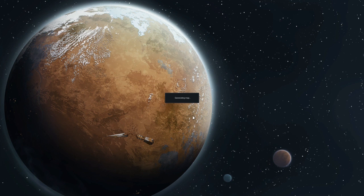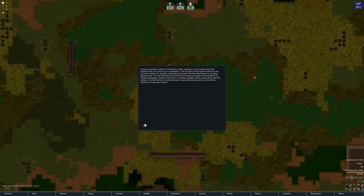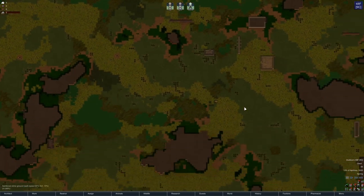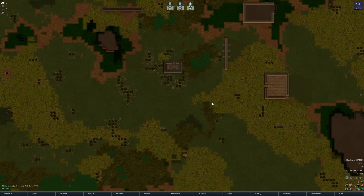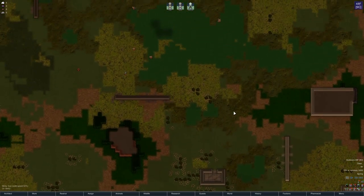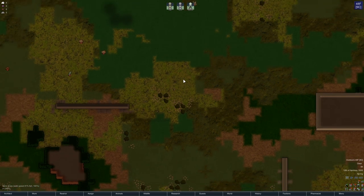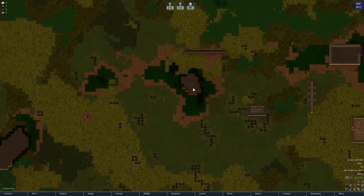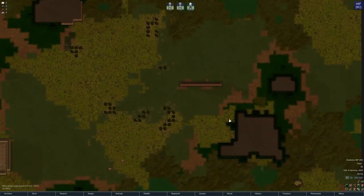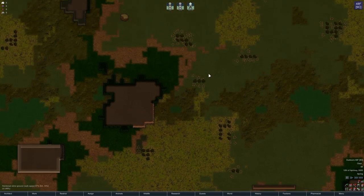We've changed up the mods a little bit since last time — I had Witch's Garden in here and took it out because it makes herbal medicine really hard to get. We'll pause here as they come in while we look around. The startup map shows slimy mud, slimy grass at 100% fertility. There are a couple of hilly areas and some ship chunks — these patches of slimy grass are kind of what we want.